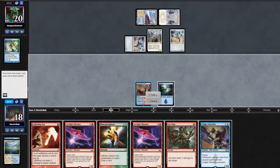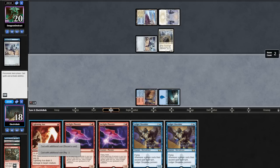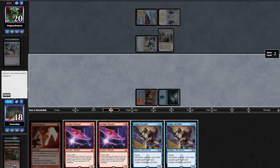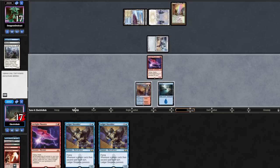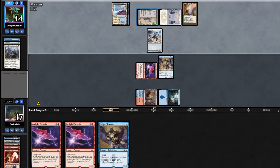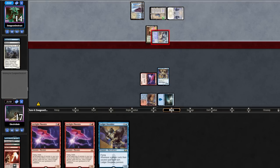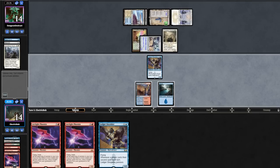We'll fetch out an Island and lead on a Manamorphose, making 2 red, finding another Ledger Shredder. We'll Gutshot a Memnite, cast a Lightning Axe discarding a Phoenix, killing the Stoneforge. Then we get the Phoenix back, attacking in for 3. Opponent plays a Seacomb Coast and jams a sword. We find another Phoenix, attack in for 3, then cast out a Ledger Shredder. Opponent plays an Urza's Saga, equips the Memnite, attacks us for 3, and sword triggers, killing our Arclight Phoenix.